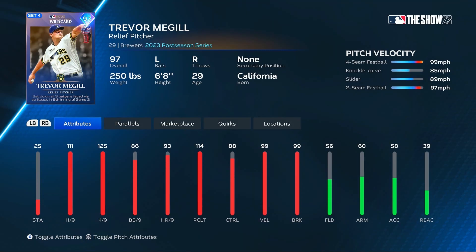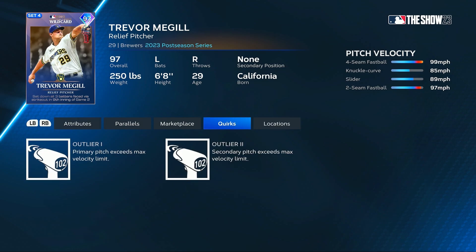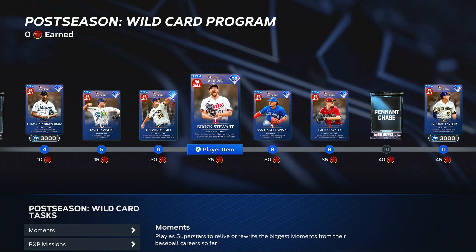Trevor McGill from the Brewers gets a relief pitcher card, a righty reliever with 111 hits per nine, 114 clutch, 88 control, and 99 velocity and break for him. He does have outlier on both his four-seam fastball and also on his knuckle curveball — that's a little bit interesting for that Trevor McGill card.